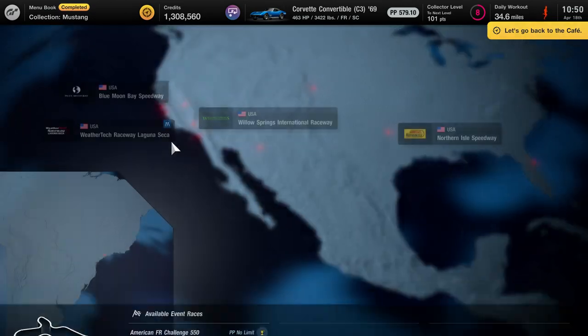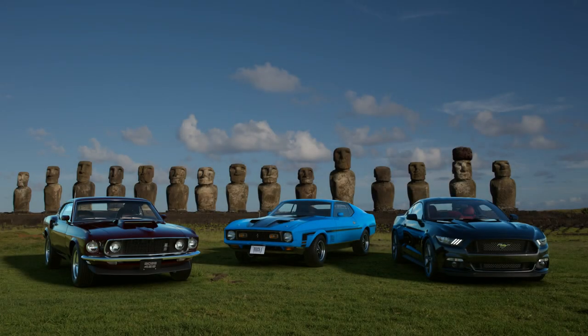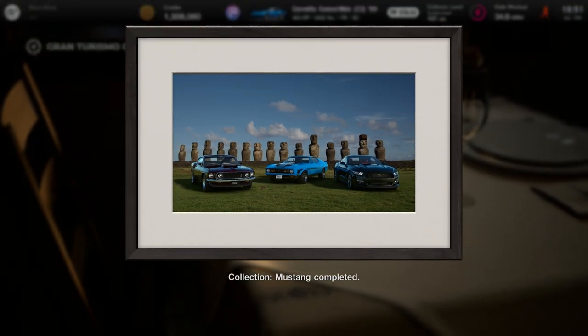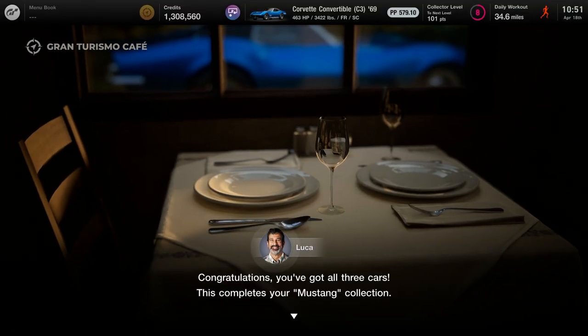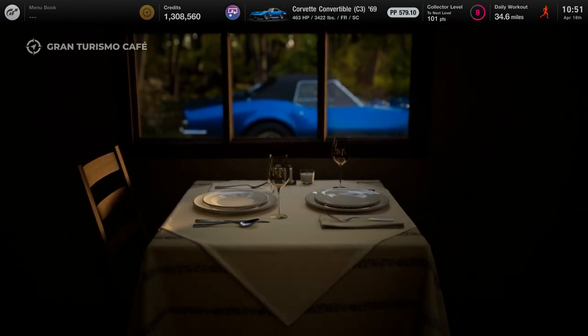So let's head back to the cafe and see what the next thing is. I've been playing a little bit off screen on my own time — I kind of record it when I feel like it's something I could do, like collecting three cars. Easter Island statues — is that Easter Island? So I guess we get to learn about the Mustang now.